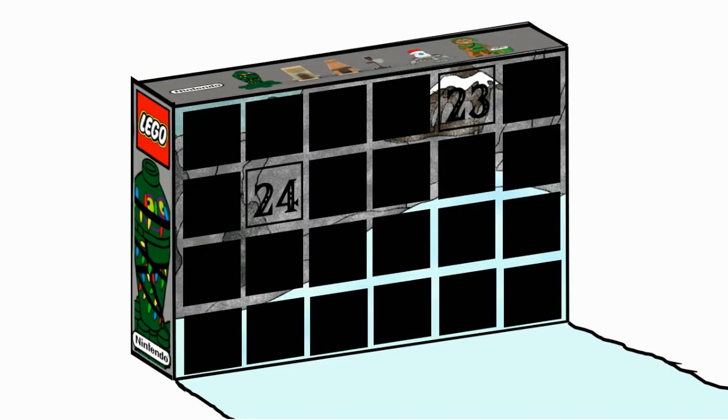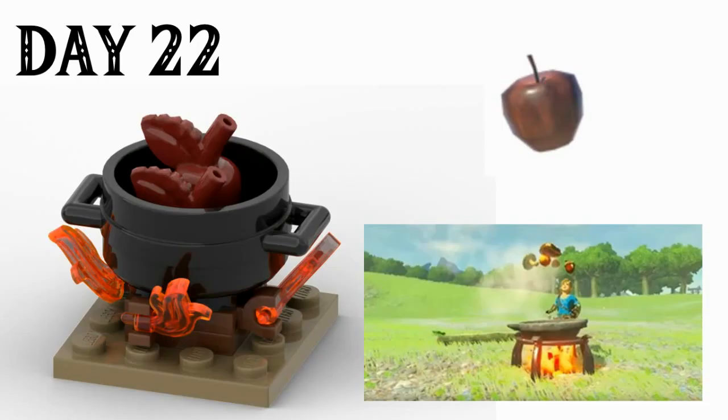Moving on to day 22, we have the Breath of the Wild cooking pot — yet another item I probably could have squeezed into another set, but chose not to. You can see it here with fire pieces going around the side, the black cauldron piece, and those two baked apples, which are so iconic to Breath of the Wild. That adds some extra playability with the cooking and apples you would give to Link. The apples are in a new dark red colour to represent the baked apple, and it's definitely a colour I'd like to see the apple piece come in.